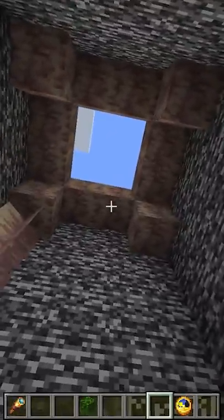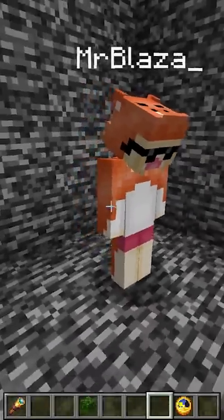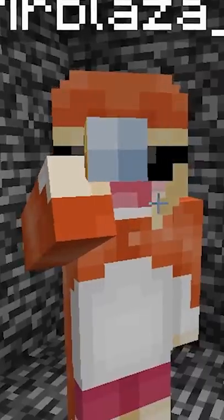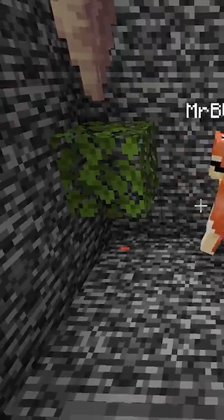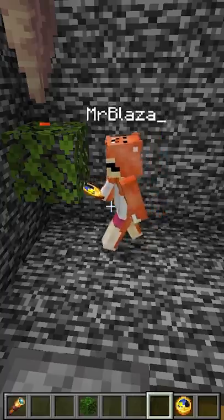Blaza, oh god not again. Using only these items, can you escape? What is this? We have raw iron, we have a leaf. What if I put the leaf under the lava and it will smelt and it will make a hole in the bedrock? Lava can't break bedrock.